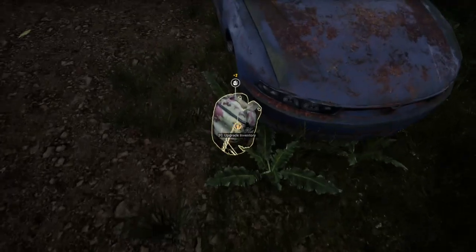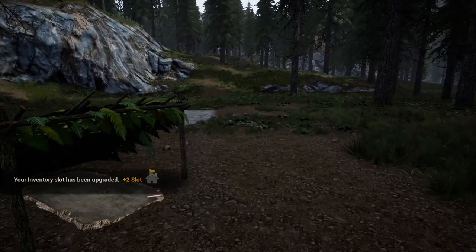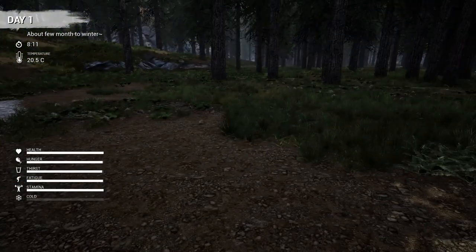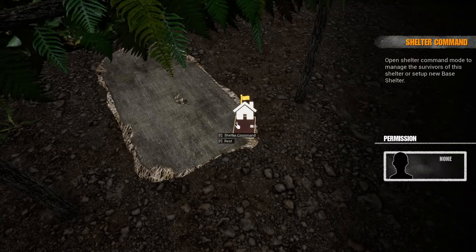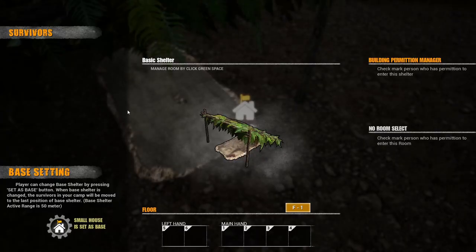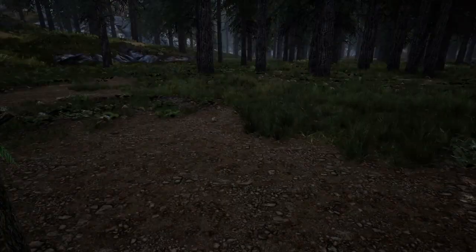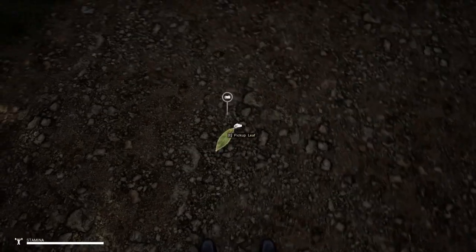Small house is set as base - so this is our base at the moment. We can rest in it. E to pick up the leaf, we're searching here. Loot all with F - I want it all! There was an axe involved there, chopping up some stuff. Is there anything else in the car? We can fix these up and drive them - that's cool.